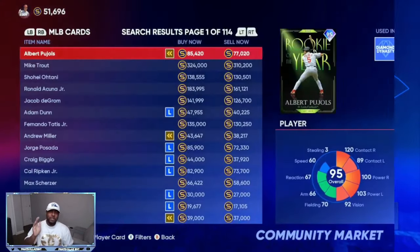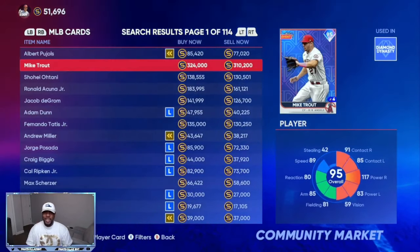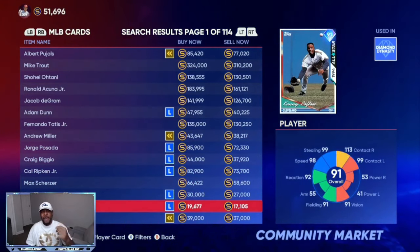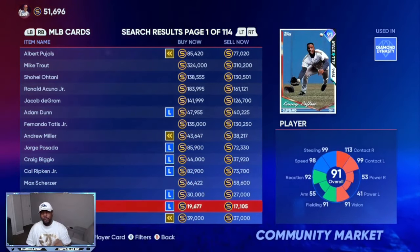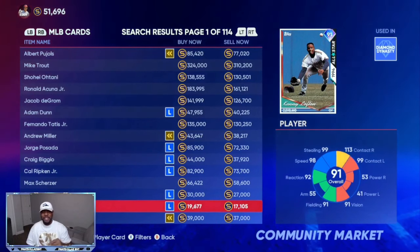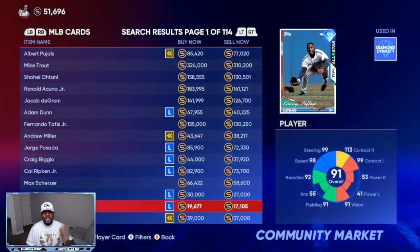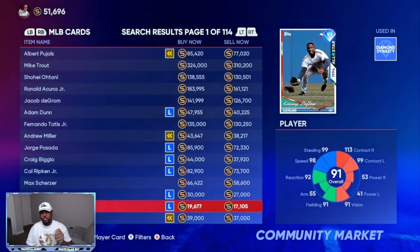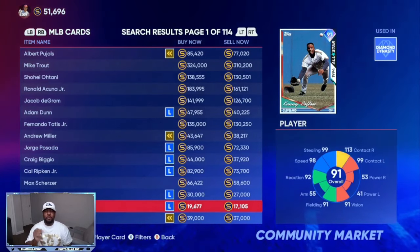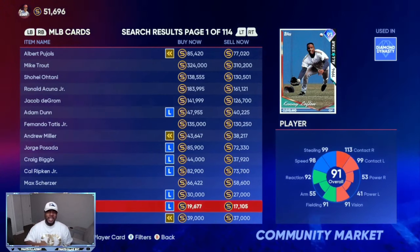On the marketplace, you want to stay under 19,000 and try to find at least a 2,500 gap. Right here we have Kenny Lofton, 91 overall diamond — the buy now is 19,677 and the sell now is 17,105. That gives you about a 2,500 gap. What I mean by the gap is after you make the transaction and they take the tax percentage off, you're going to be left with roughly a 650 to 700 stub profit.